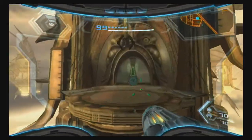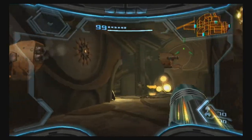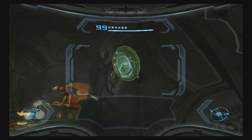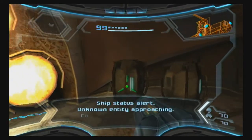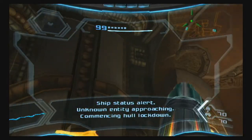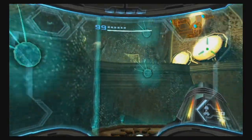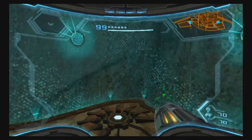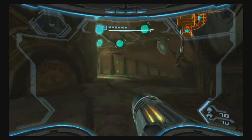That actually wasn't too bad. Okay, so we don't have any idea where Gore is right now, so we're just gonna have to wait. Ship status alert: unknown entity approaching, commencing hall lockdown. I wonder who that could be. We're gonna head to the right — I believe this is the Steambot Barracks.